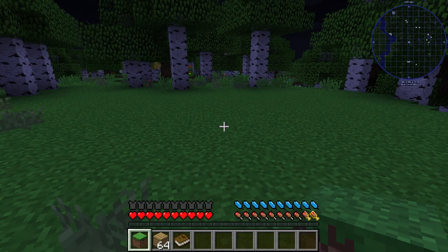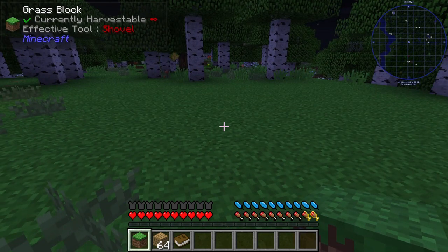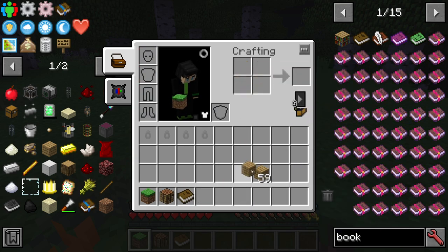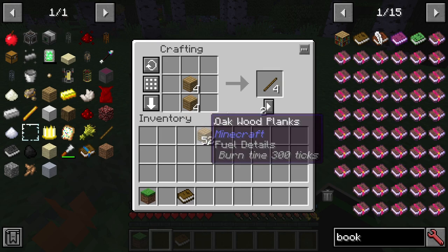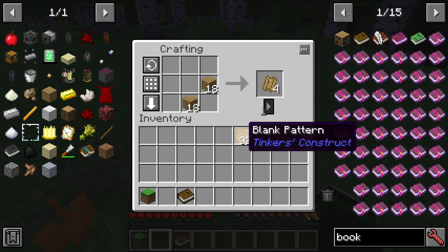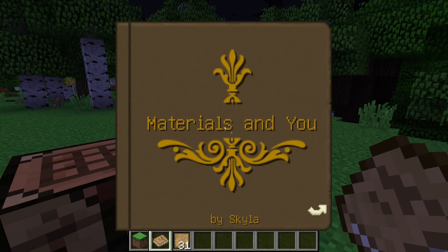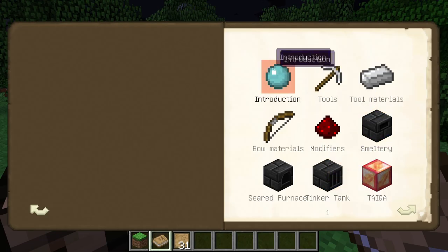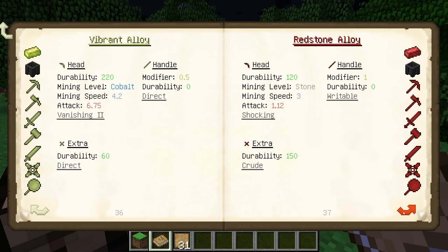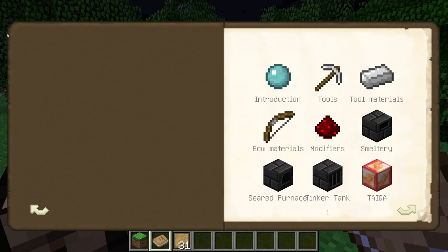First, you probably want to make the Materials and You book, if you didn't already start with it in whatever modpack you're using. This is Minecraft Eternal, but most of the time it's the same for Tinkers Construct. You make a crafting table and then make stencils using sticks and wooden planks in this pattern. The blank patterns you'll use for the rest of the mod, and you can also make the books using a normal book and a blank pattern. Opening it gives you a rundown and tutorial of everything — all the stats for materials, bow materials, and modifiers, which we'll get to later.